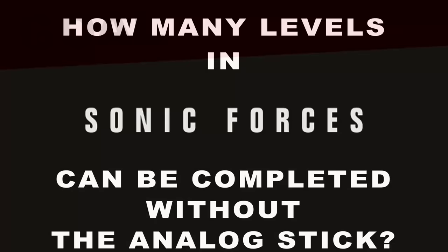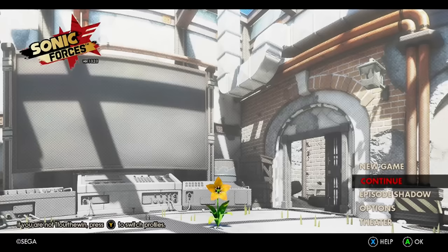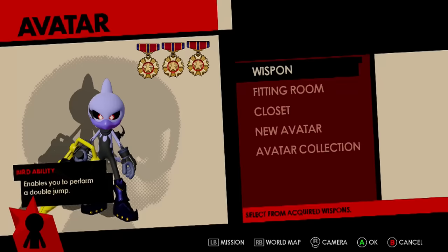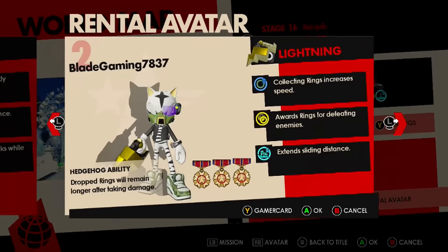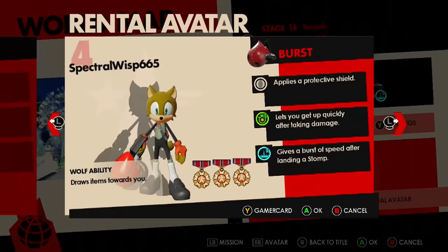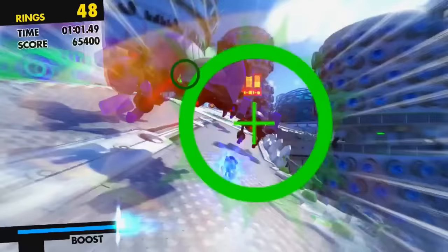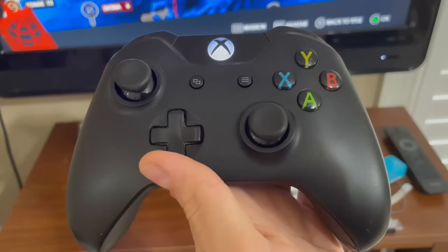The goal is to beat as many levels without the easiest source of movement. Although this is going to be more chill than the other challenges, it's not really a 'can we beat the game from a brand new save file' situation — it's not going to make a difference anyway. The only collectibles that can change the gameplay are the wisp-ons, and we can find the ones we need by selecting a rental avatar. This is more of a test to see how infamously automatic, handholdy, and linear Forces is. I'll be using the Xbox One version on actual hardware.